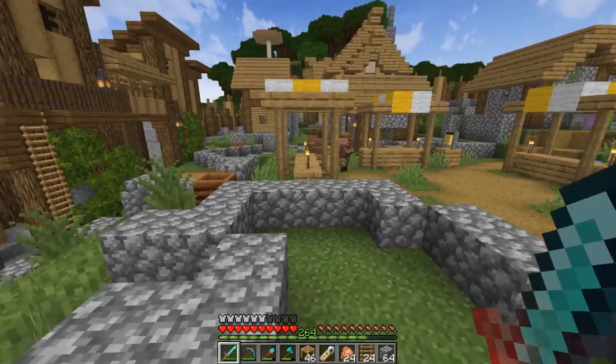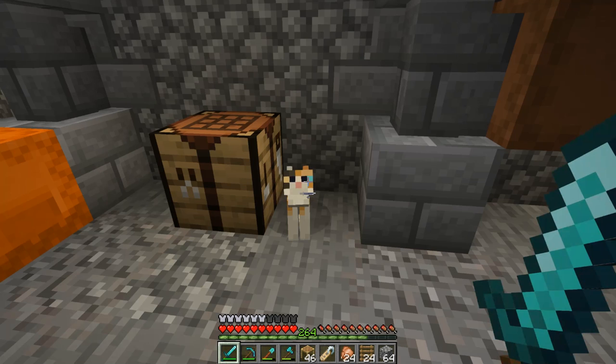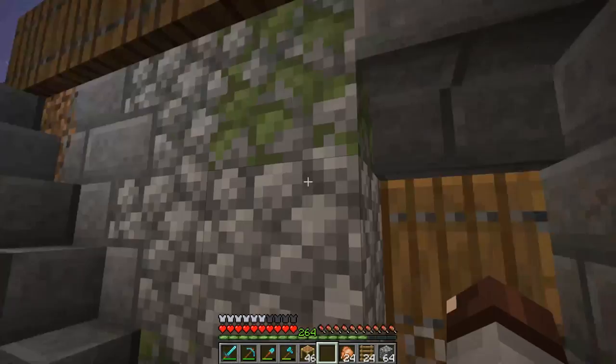There's one thing I totally forgot last episode — we forgot to name our kitty cat down here. She's been hanging out having a good time and I've been sitting on this name tag in my inventory. We're going to go with Donut — I can't remember who commented this but I absolutely love the name. So we're going to name her Donut, and if anybody has ideas on where we should move her throughout the village, let me know.